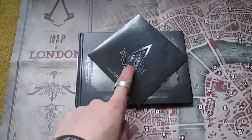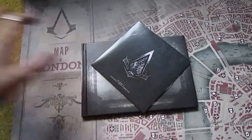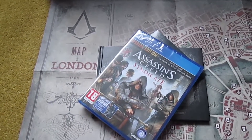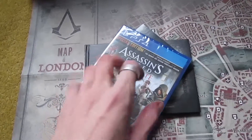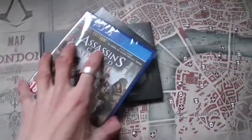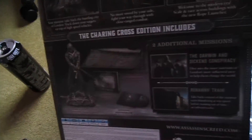This is the soundtrack for the game, so there's lots of nice music on there. Last of all is the actual game, and I've got the Darwin and Dickens conspiracy mission on here. There are also two extra missions for download on the box with this edition, which is rather epic as well.